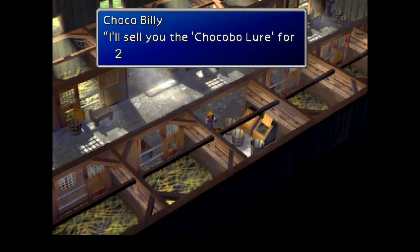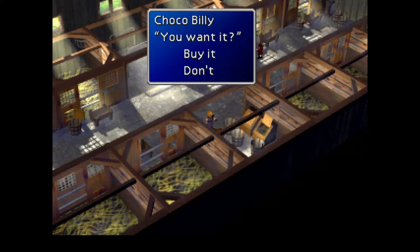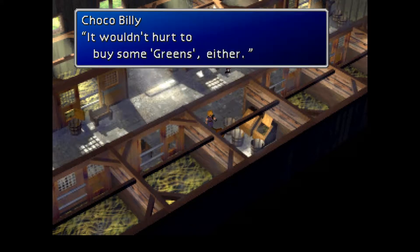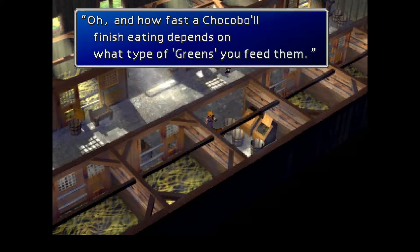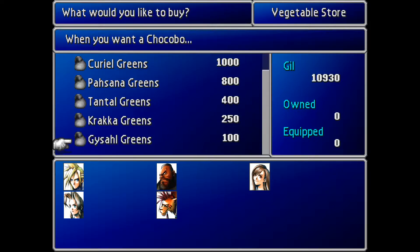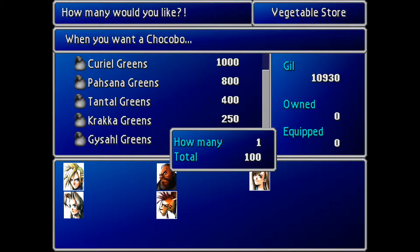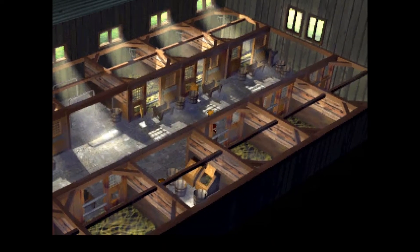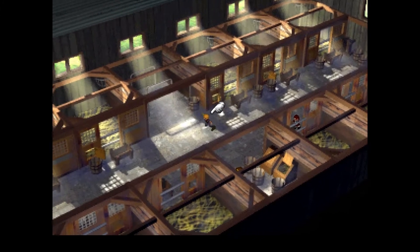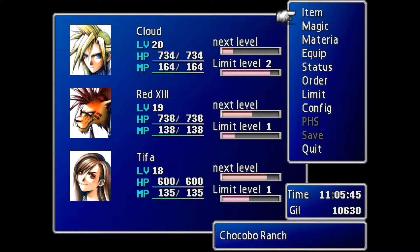All right — he'll sell us the chocobo lure for 2,000 gil. What a rip-off, but I guess we need it so we'll go ahead and buy it. It wouldn't hurt to buy some greens either. We'll go with the Gysahl Greens for now — two or three of them. We don't need very many right now because we're not getting heavily into the chocobo breeding thing yet.